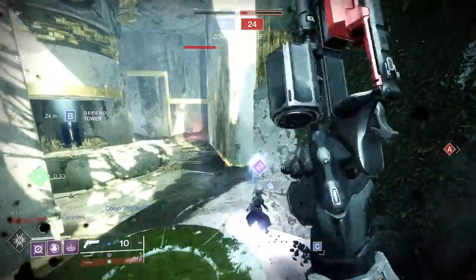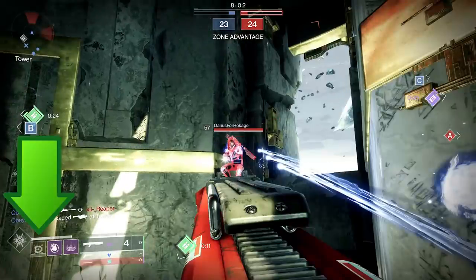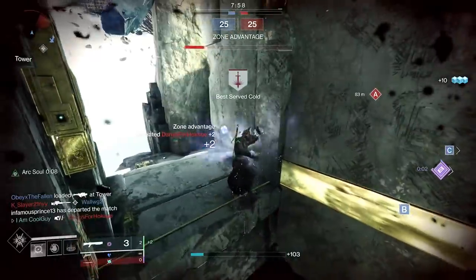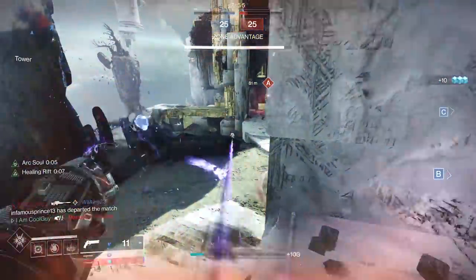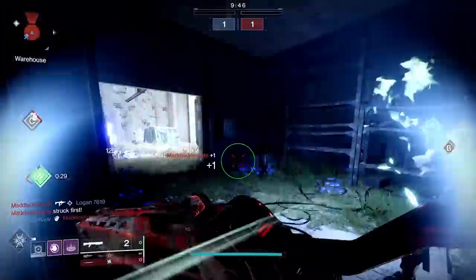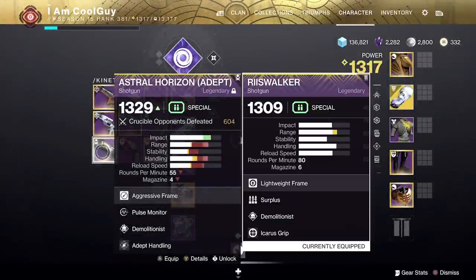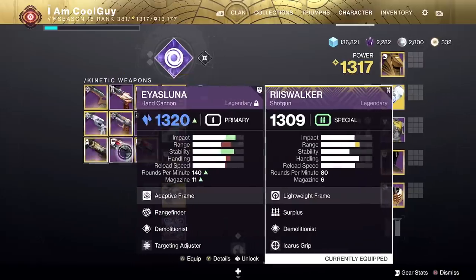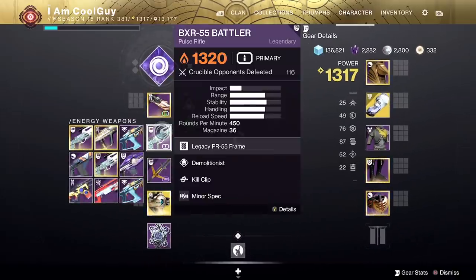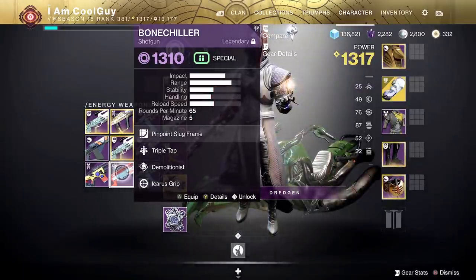Regardless of whether you go with Eye of Another World or Controverse Hold, the other part is adding another accelerant. When you use this, you want it to be on a strong base-statted weapon — because if it is, you aren't relying on anything extra like a Kill Clip, Opening Shot, or Moving Target. The weapon kind of stands on its own. The perk? Demolitionist. In all gameplay, I am running Double Demolitionist — weapons like the Astral with Pulse Monitor Demo, Reese Walker with Surplus Demo, the IS Luna with Rangefinder Demo. In the Energy slot, I have a Bone Chiller with Demo and a Demolitionist Kill Clip BXR. All of these are really strong at base — high stats and they perform well.